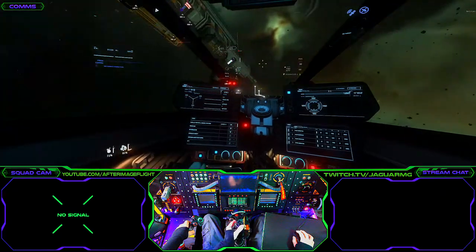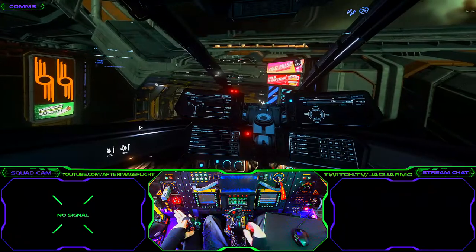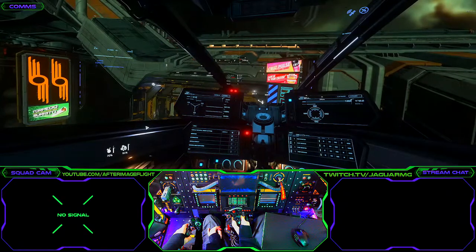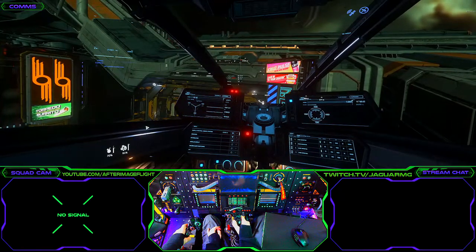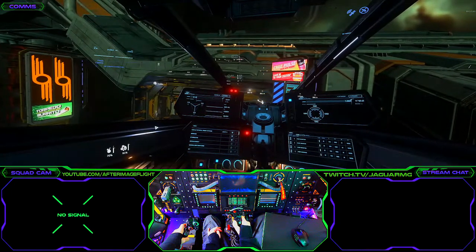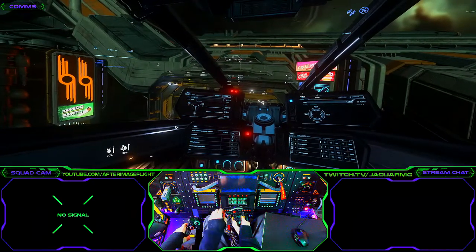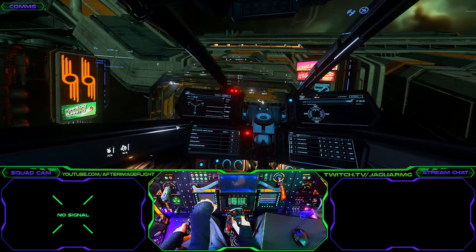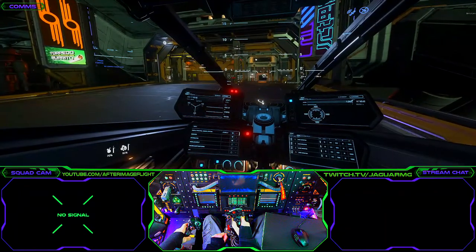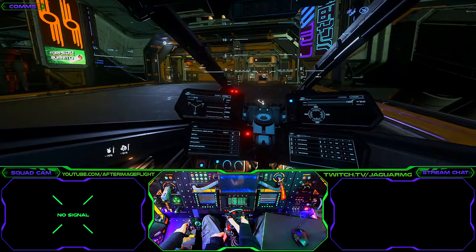Even with a control setup like this, sometimes you do have to juggle things around to make things work. I always say control bindings are an ever-evolving process that you never truly finish. And if you haven't seen my stick modification - twisting downwards is what causes the ship to go down. That was a little rough, but just trying to show you what it does.